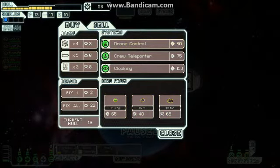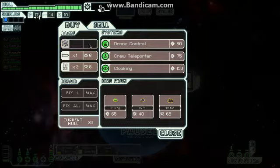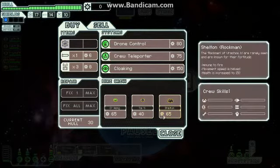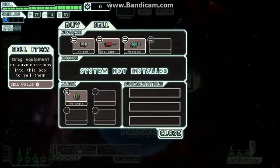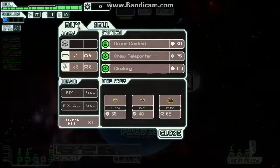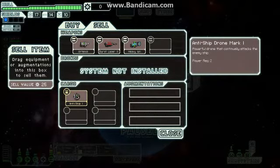Should have seen what we could buy. Pretty much the same stuff actually. Let's fix up our ship. I don't think we're going to be able to buy anything useful anytime soon. Let's see what we can sell. Can we sell drone parts? I guess not. Can we sell anti-ship? Probably don't want to sell that just yet.